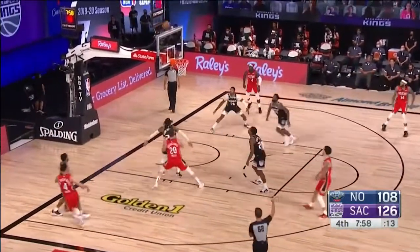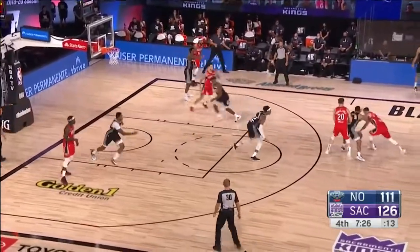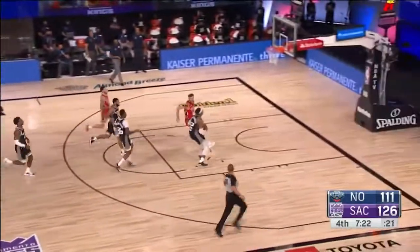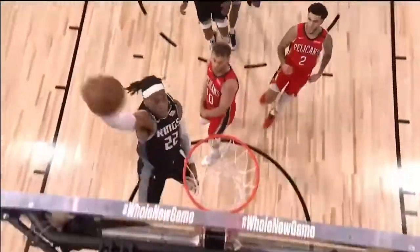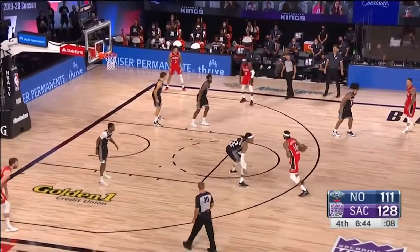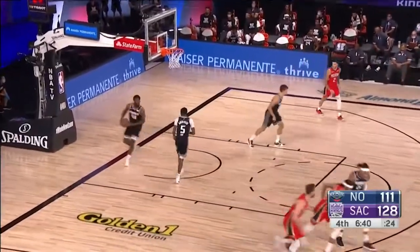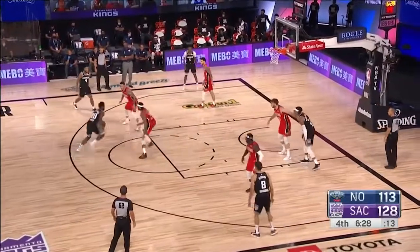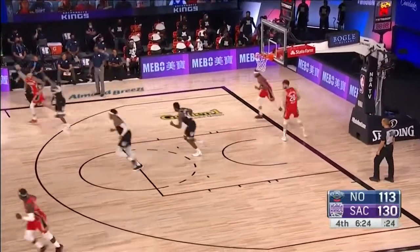That look perilously close to a travel. Here's the delivery for two — Lonzo Ball with nine points and ten assists. Pass is stolen — Kings with numbers. Rashawn Holmes long lead pass — gets it back and then right back to Brandon Ingram. Silky smooth at the intermediate range. At 6'10" when he gets the ball above his head, there's not much you can do.